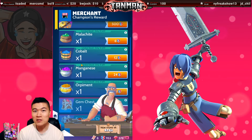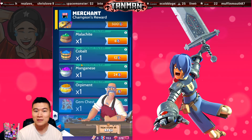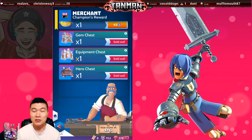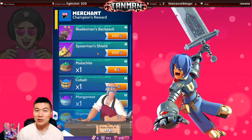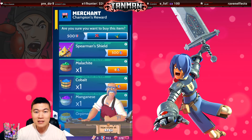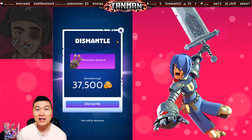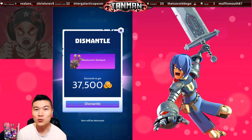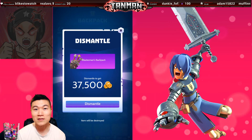With recent changes made to the transmuting process, items such as malachite, cobalt, and manganese might not be worth your arena crests. Orpiment, however, is useful for endgame players. I personally recommend buying out the gem equipment and hero chests every week. New players might not appreciate gold yet, but you will soon realize that transmuting and hero rank-up costs require a lot of gold. If possible, buy these legendary cosmetic items every week — they dismantle for 37,500 gold apiece. For every arena match you win, you get approximately 750 gold, even more if you're hitting those bonus crest win milestones.